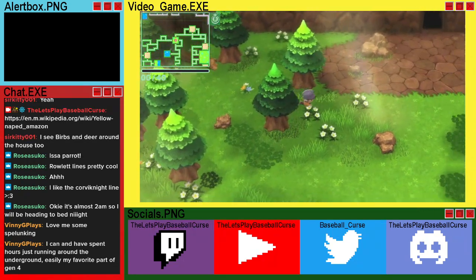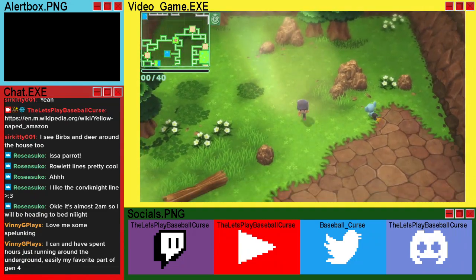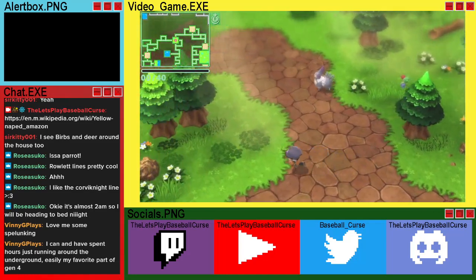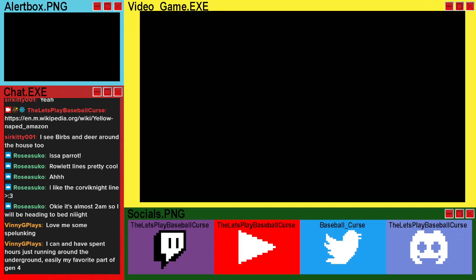I almost thought that plant was a Roselia. Nope — that's a Shinx, that's a Chop, that's a Roselia. That is a Purugly — that might be new. Alright, move into the water room.